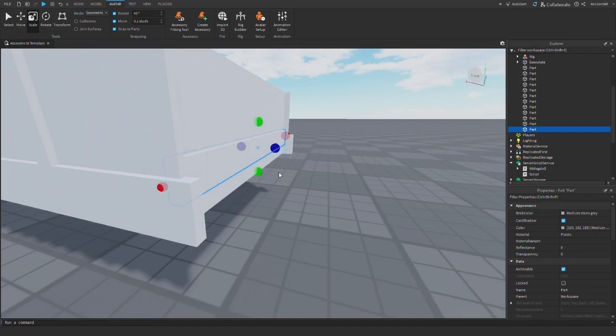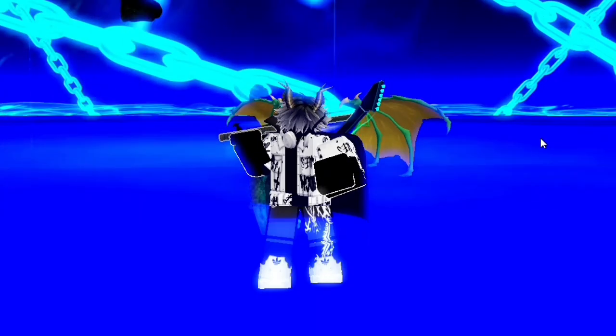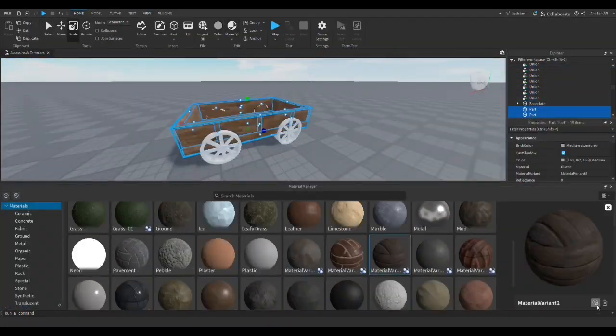Until the worst possible thing happened - my studio just crashed and it didn't even let me save. I was heartbroken for two minutes, but then I quickly got back to work and made this model. Then I started texturing it, of course with PBR textures - they're my favorite.